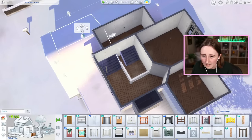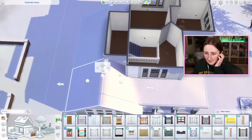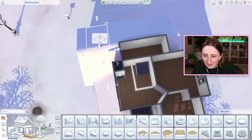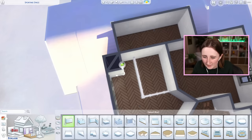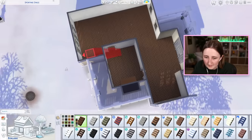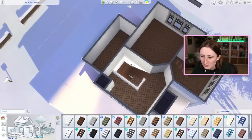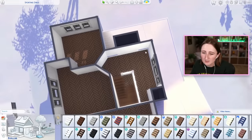Why does this have to be so difficult? This is really unnecessarily complicated for no reason — I don't know why I'm making this so difficult for myself. We try it like that, and then I can delete the underside — now we have a cute stair landing situation.